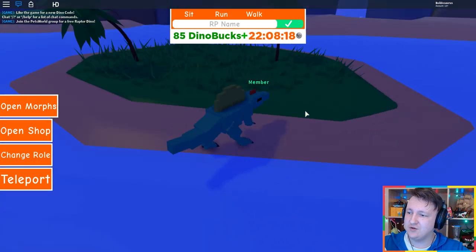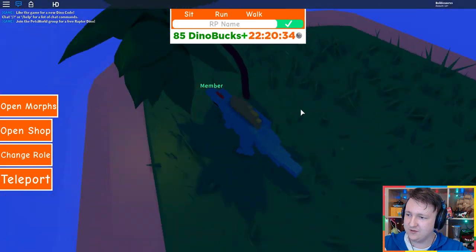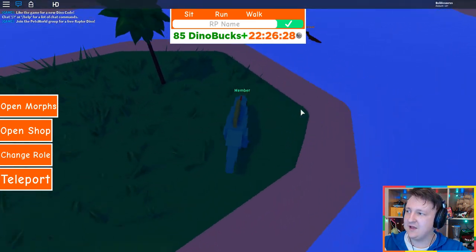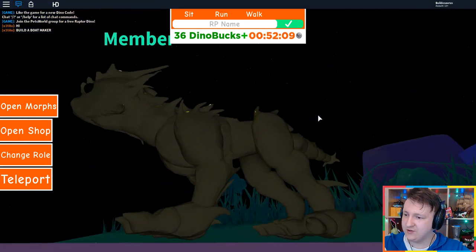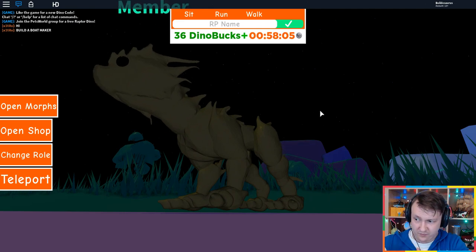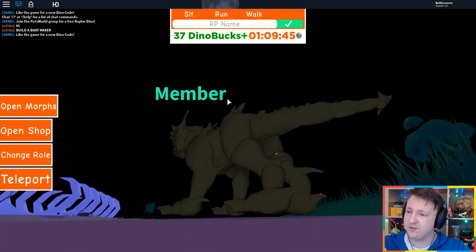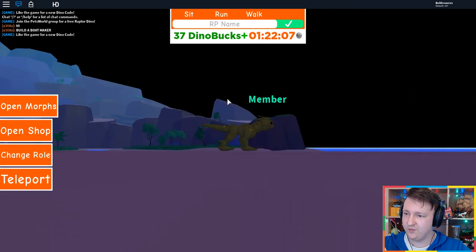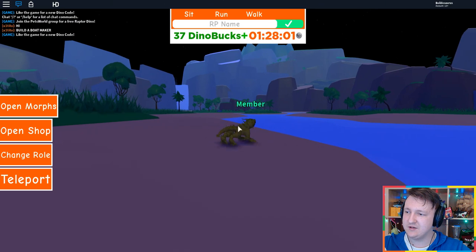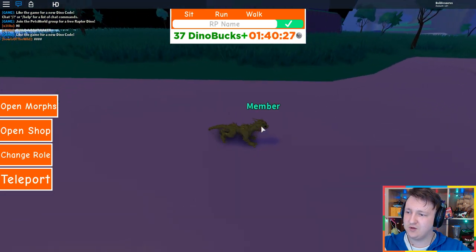Didn't Dinosaur Simulator start with dinosaurs that looked kind of like this as well? But now they look really good. It's kind of bugged when you walk — I'm just sliding to the side. This game is kind of glitched. This one's only 50 Dino Bucks — Frost Guardian. Let's buy it. It looks way more detailed than the other ones — this is actually a 3D model made with like Blender or something. The other ones were all made with blocks, just made in Roblox Studio. This one looks like an in-between of a lizard and a dragon.